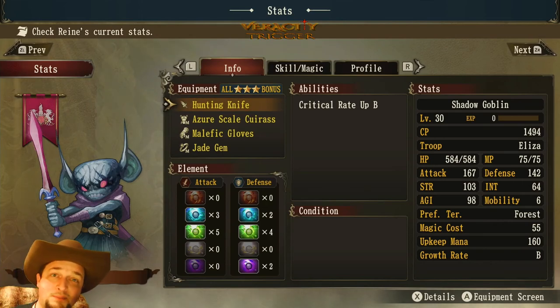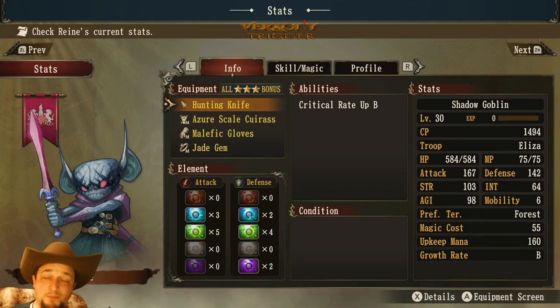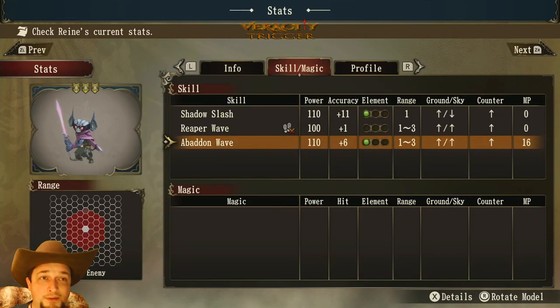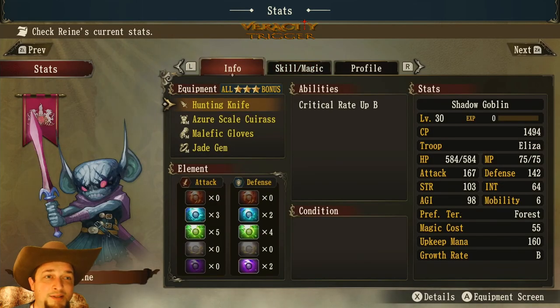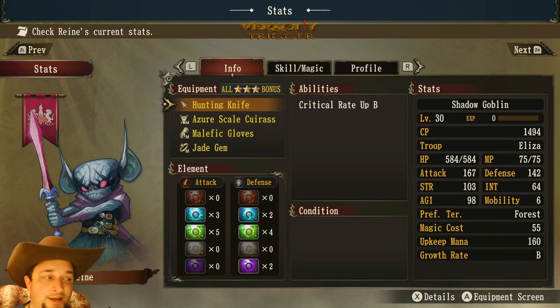Let me know in the comments if you've built a whole team of shadow goblins — I'd love to hear about it. I'm currently making a few on my main Shinobi playthrough. That's essentially all there is to the shadow goblin. Thanks for being here — please smash the like button and subscribe. I'll be putting these bestiary videos in their own playlist separate from the help guides so you can find all the monsters in one category. Take care!